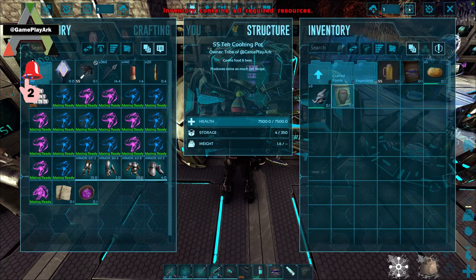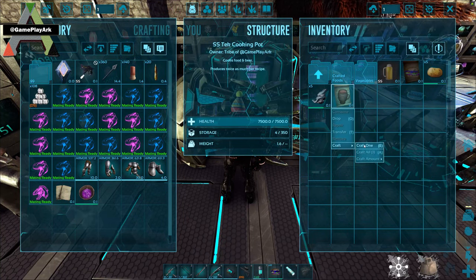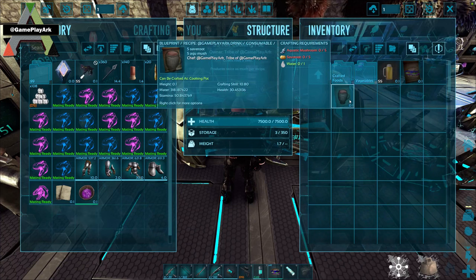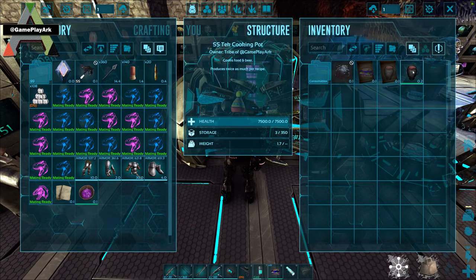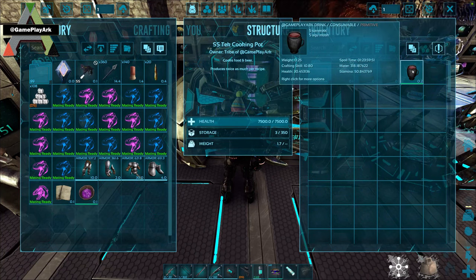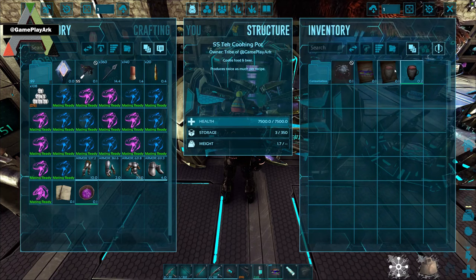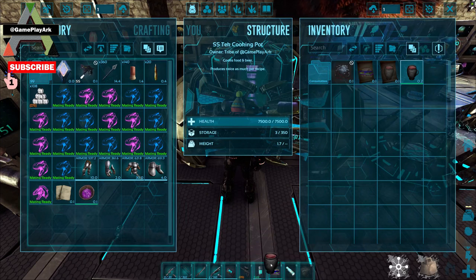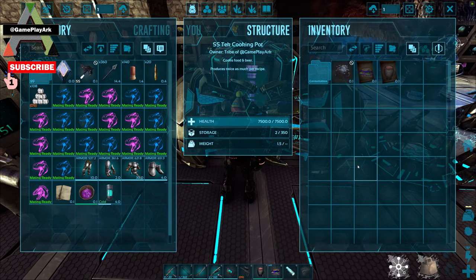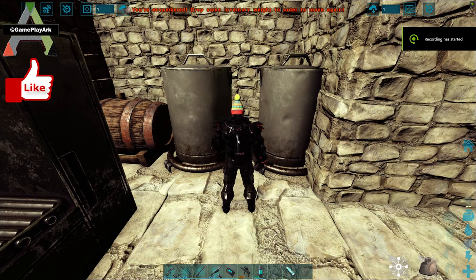And you click on it, you just put it in your cooking pot, industrial cooker, or tek cooker and click craft. And you have crafted a drink. You just put it on your hot bar and consume it. You don't want to be consuming it too many times, so you just click once to consume. One of them will probably fill your drink, food, stamina and health.